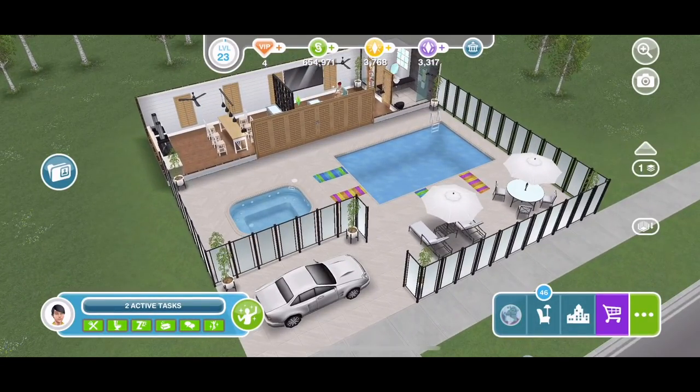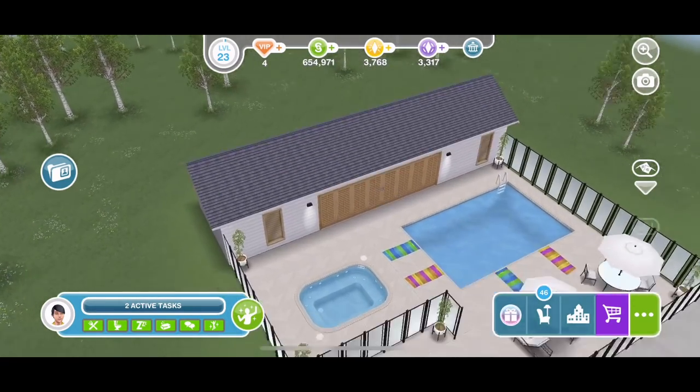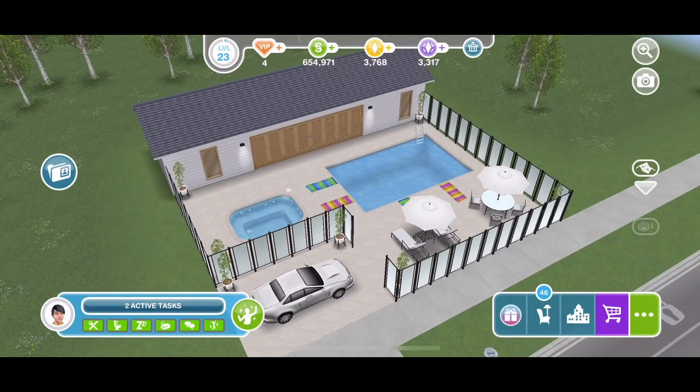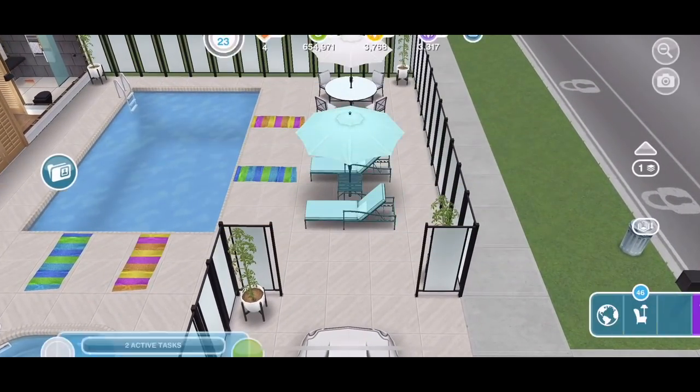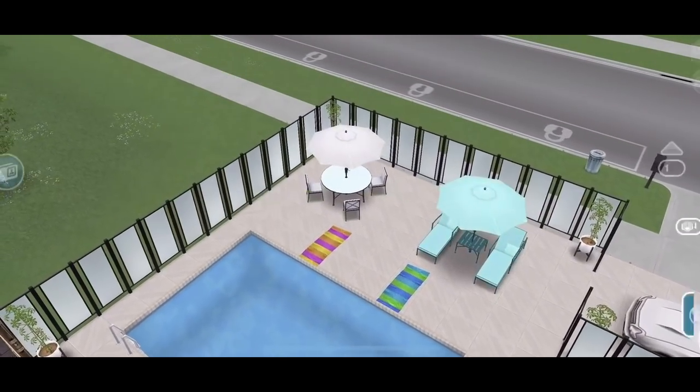We're going to take a look at it on a standard size lot first and show you what it looks like on a premium lot — it's slightly different, there's a bit more to the back of the build on the premium lot. The first one that you build will be free, and you do get a lot of the furniture and decorations that you win throughout the Poolside Paradise event.